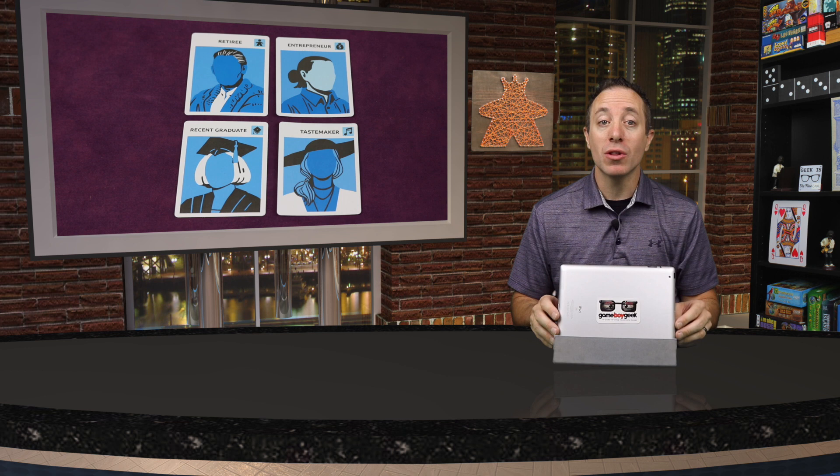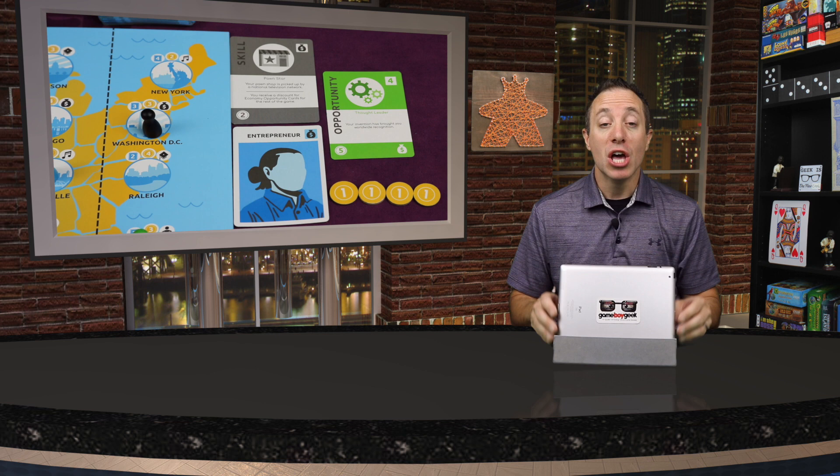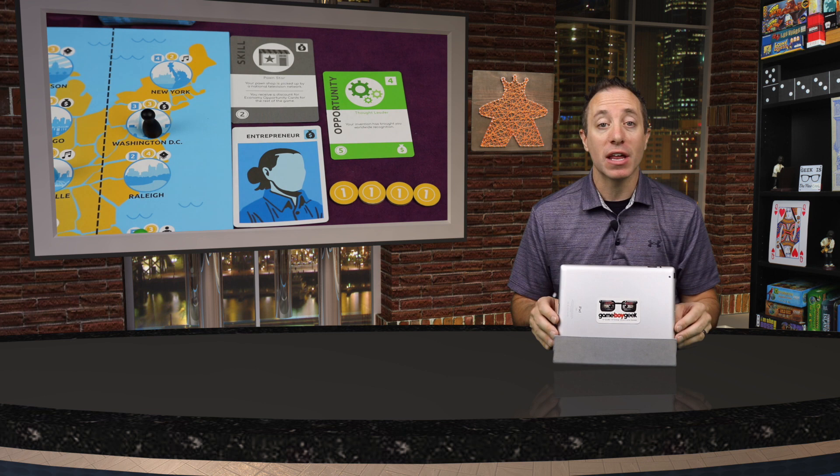Hello, my friends, it's the Game Boy Geek here. Today you'll be traveling all over the United States and using resources to complete a variety of life opportunities. You'll be a unique character with a special skill that will allow you to complete opportunistic challenges for milestone points. You'll also be developing more skills to widen your horizon of opportunities, all while navigating through public events that can either aid or detract from your ability to gain those milestone points. Today we're taking a look at Sperling's Best Places.